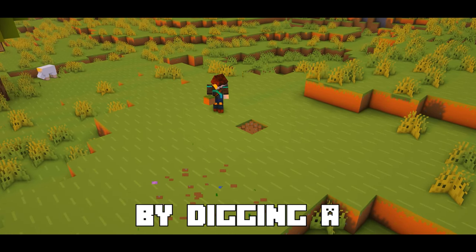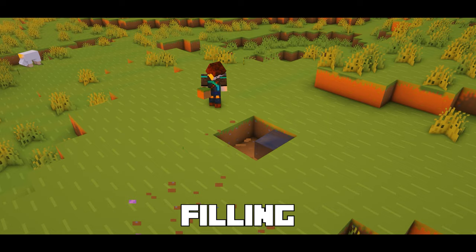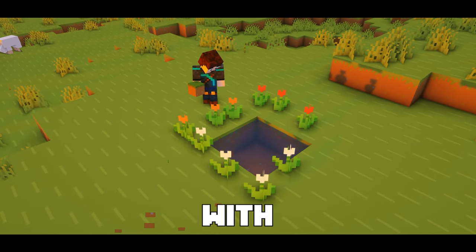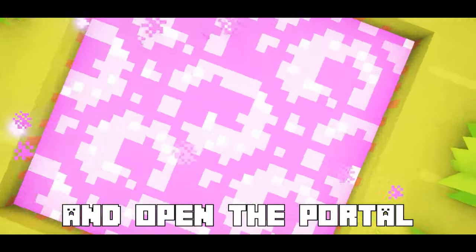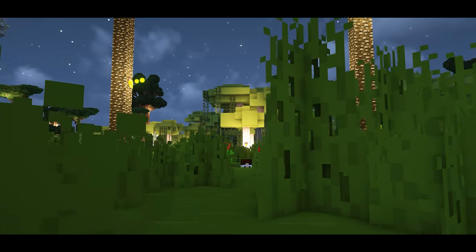Let's start with the portal by digging a 2x2 hole in the dirt, filling it with water, and surrounding it with flowers. Now throw a diamond in the water and a lightning bolt will strike down and open the portal. You can now jump inside and travel to the Twilight Forest.